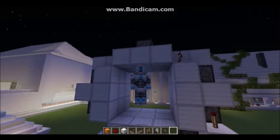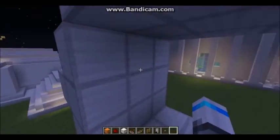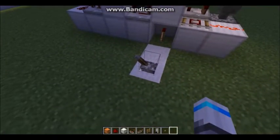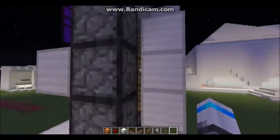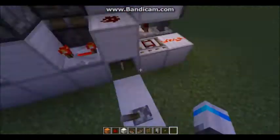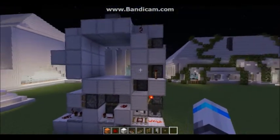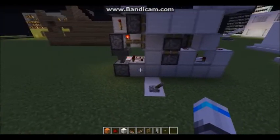The microphone is on this time. This is a three by three piston door. When you turn it on, there is absolutely nothing showing, and then when you turn it off and open it — boom — it's open and you can easily go through. I'm going to show you how to build this right now.